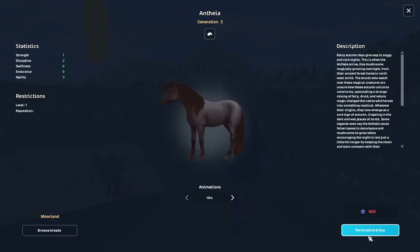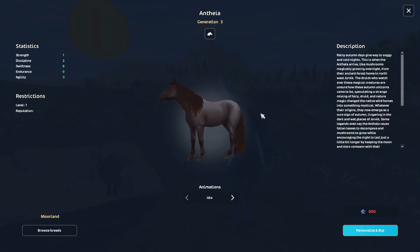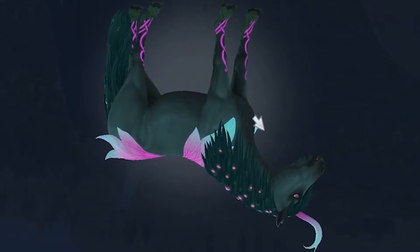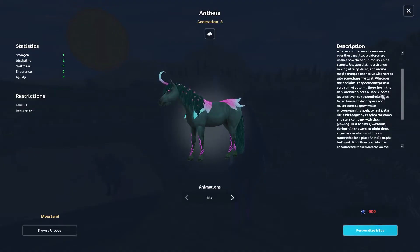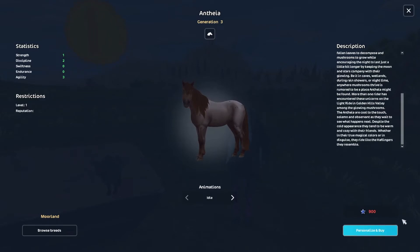Maybe it could be discounted if you only want the basic, normal horse coat. Star Stable, listen to me — this is a good idea, you still would get money. I would buy these horses if I could only get the non-magical coat. I don't want this! I get how it could appeal to kids, but I want that one. But I can't afford it because I'm poor.